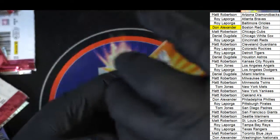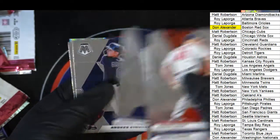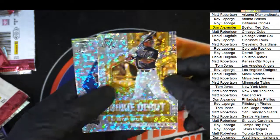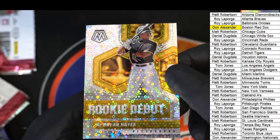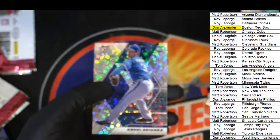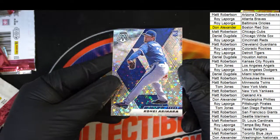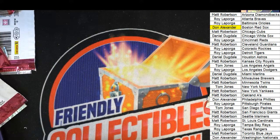Final pack of the break everybody — let's get another big prism! There it is — rookie debut Hayes. Yeah, that's another nice prism there Roy — way to go, it's one of the best cards from the whole break! And a rookie prism there, so that's just good stuff, you guys. That's what's going on — we got some Mosaic action!